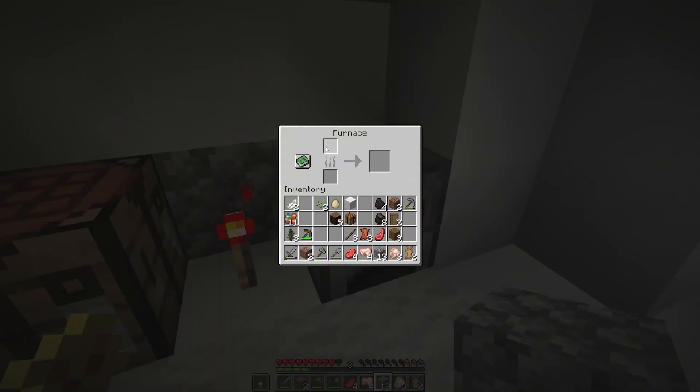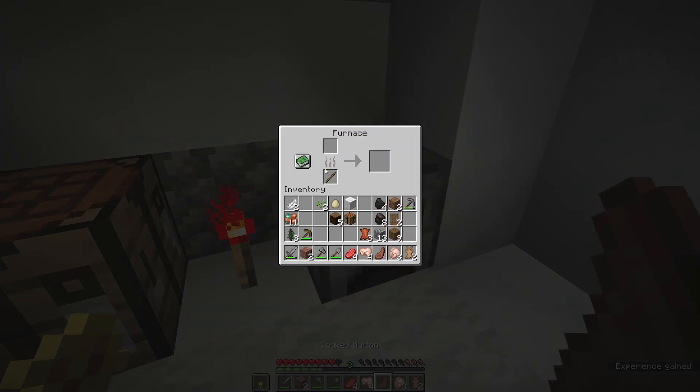If I put some sticks in the fuel slot and some mutton in the cooking slot, you'll see that one stick went away — but sticks don't burn nearly as long as coal. It takes two sticks to cook one item. So that mutton is now cooked and I can take it out of the furnace — you hear a little ding every time something finishes cooking.